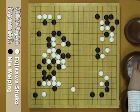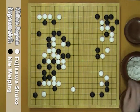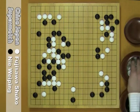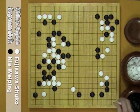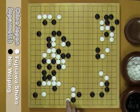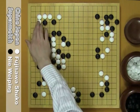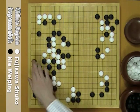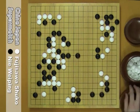If B doesn't play here, W keima here and all of this area would be W's territory. Please note: B can't play here because W could contact here. W descents, B hane, W hane, B connects, W turns, B jumps. This formation is a slow move — it was too safe.